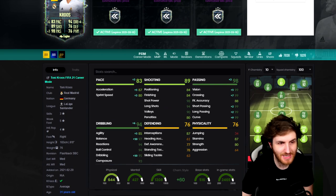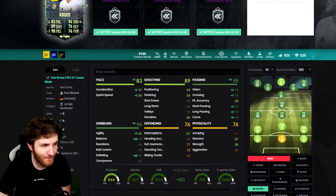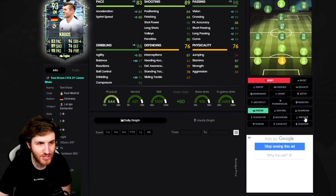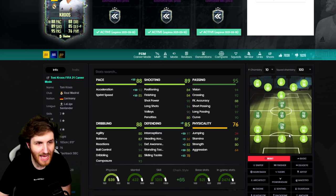If you give him an engine style, he has a 94 rating in-game — 94 center mid with the engine style. If you give him the Maestro, 94 center mid, 93 CAM. If you give this guy the shadow style, it becomes a 90-rated CDM and a 93 center mid still.